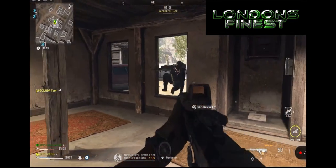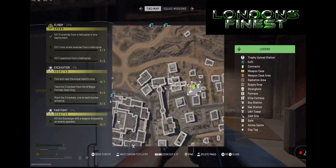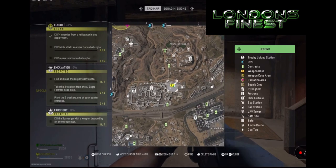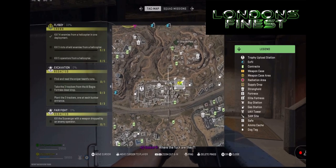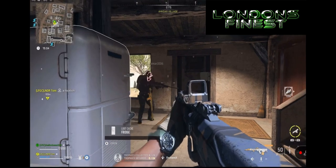This is LFGC with another video for you. If you would like a three plate stealth vest every time you come on to DMZ after you've lost all your items, you want to come over to this portion of the map and roughly go over to these buildings here.